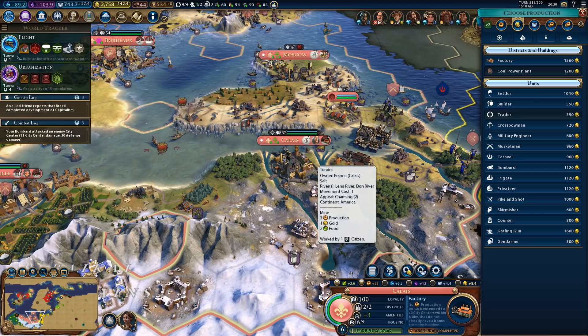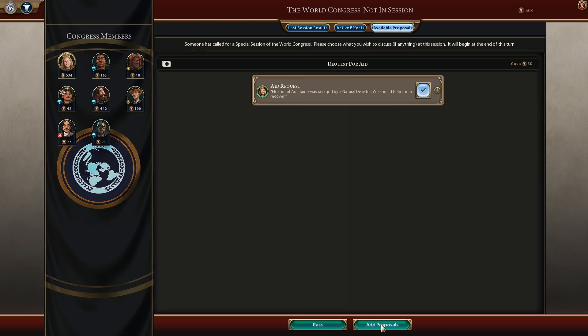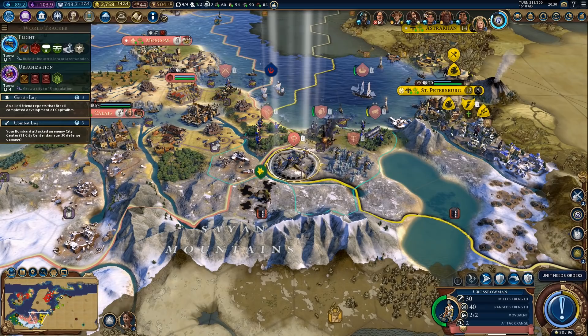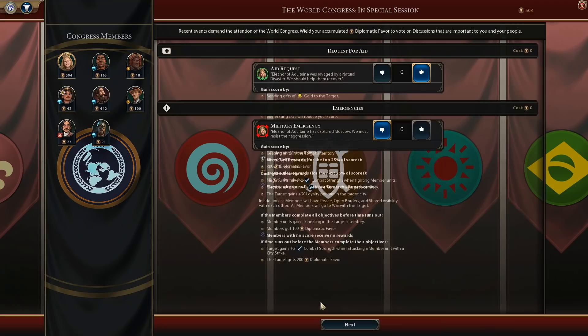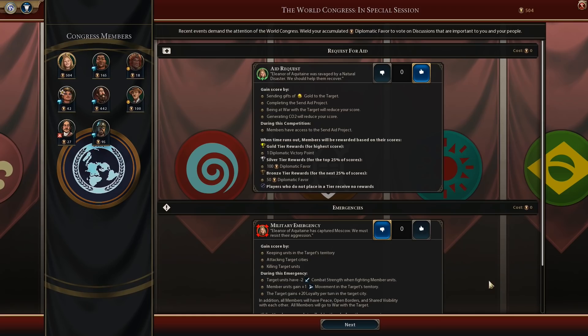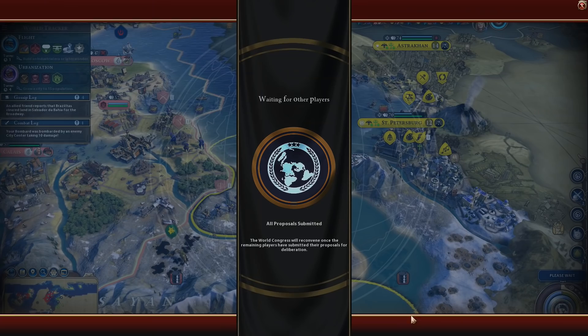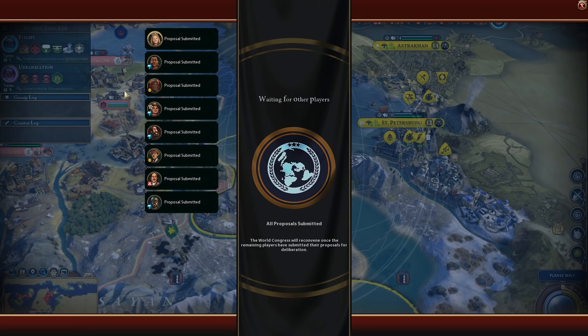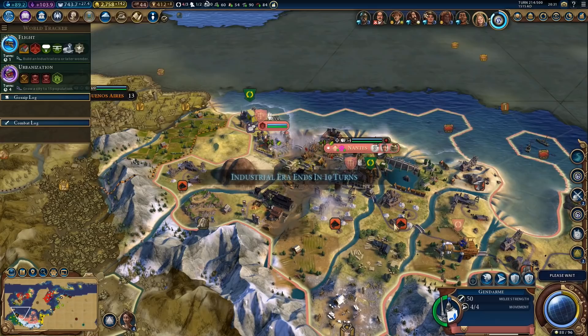There's a request — oh yeah, that's for us. Sure, let's add the proposal. Works for me — that way people will send us money. Not that I really need more money, but more money is literally never a bad thing. I don't think he's actually smart enough to embark units and send them to the other side of the mountain. Military emergency against us — yeah, because we captured Moscow. I will vote against that. We do have quite a lot of diplomatic favor. Five votes will be enough — we got quite a few friends, five votes might be overkill actually. And it failed — good. Five votes was overkill, but I didn't want that to pass.